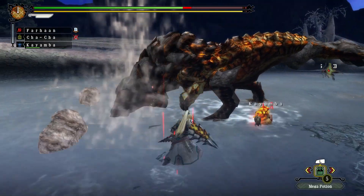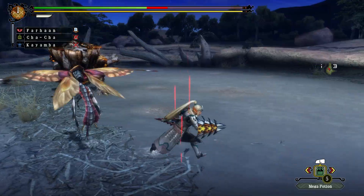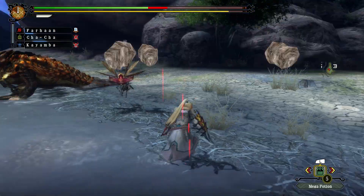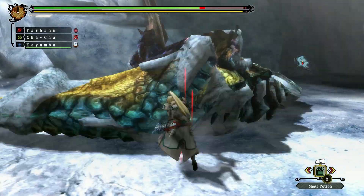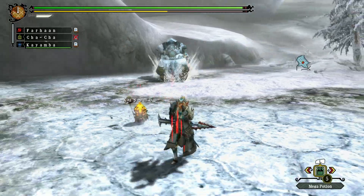They both return to 3 Ultimate. Here Barioth has a hip check like Jade and the other brute wyverns, and he can sling mud behind him as he charges. Jade moves a bit faster than before but otherwise has no other changes, and this game is currently his last appearance.